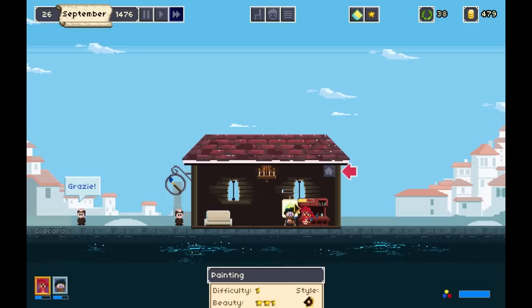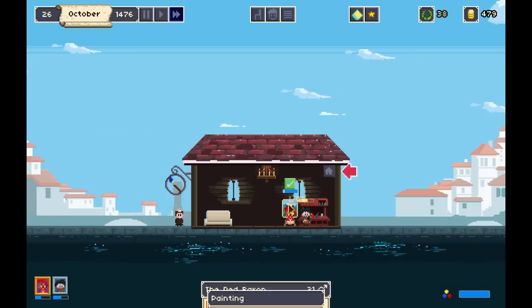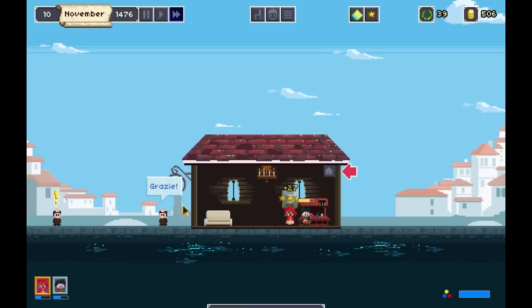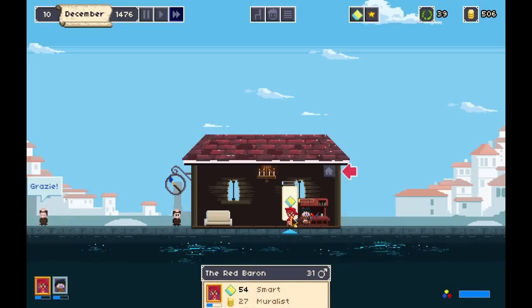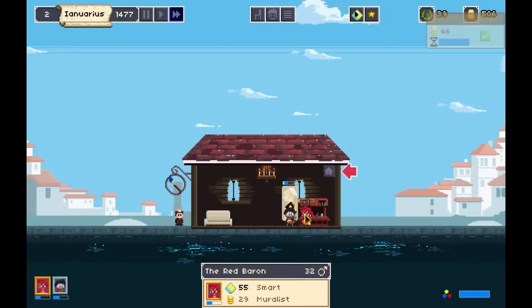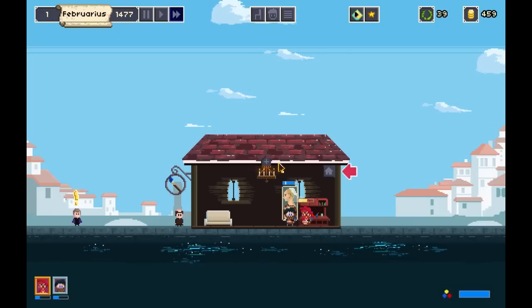I'm generally gonna have the Red Baron mixing paints just because he still gains skill-ups from not studying. If it's something in his style — apparently mixing those two results in a weird style. But as long as he's mixing paints he still gets a skill-up, which is really handy.